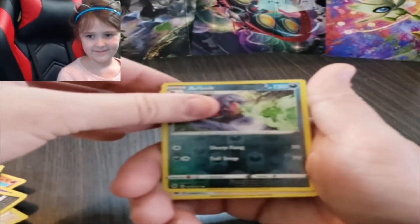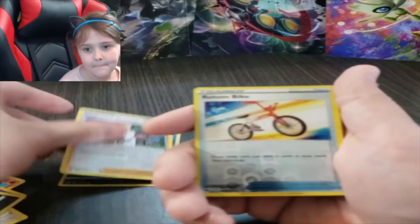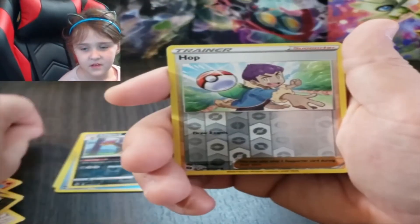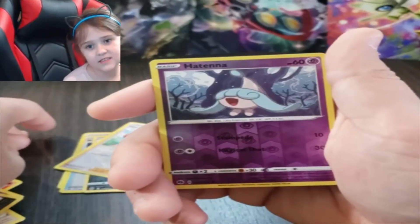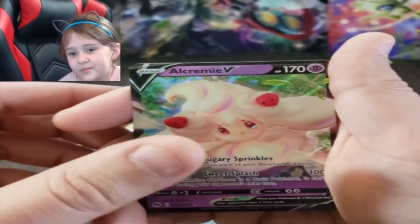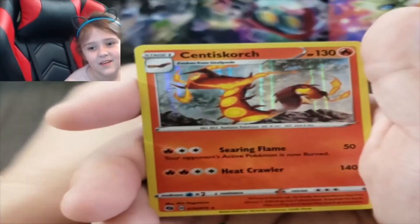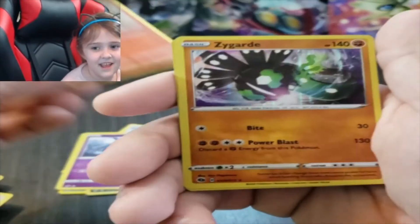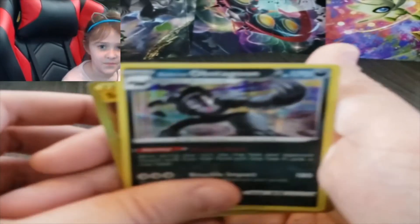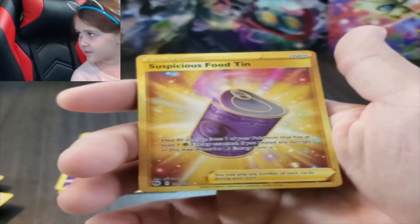Alright, let's go through all the pulls now — starting with the reverse holos, then the full holos. Arbok reverse holo, Marnie full holo, Professor's Research reverse, Rotom Bike reverse, Lippard reverse, Hop reverse, Hatenna reverse, Altaria holo, Alcremie V full art, Scrafty holo, Centiscorch holo, Zygarde holo, Obstagoon holo, and the Suspicious Food Tin — super cool rare trainer card. Nice!